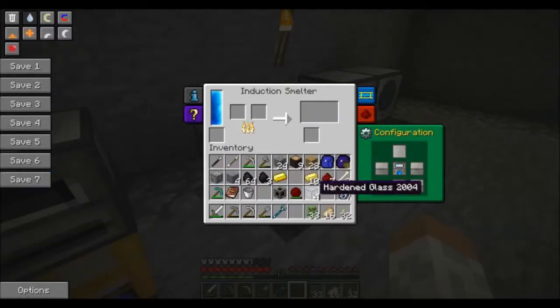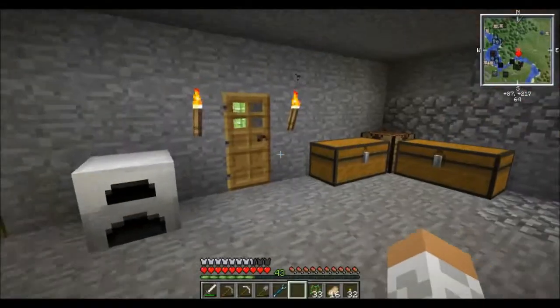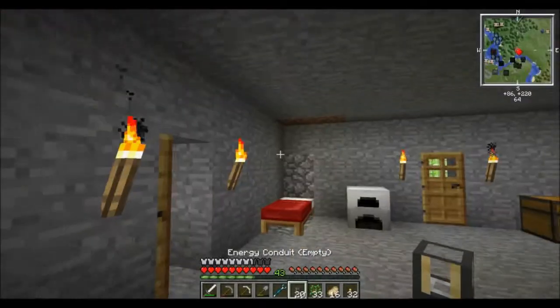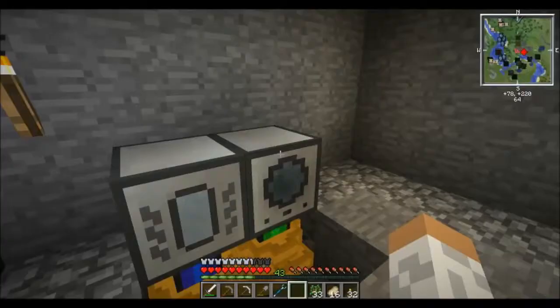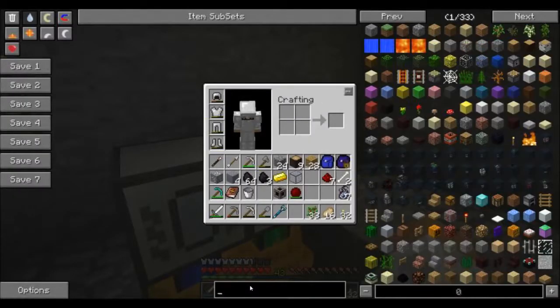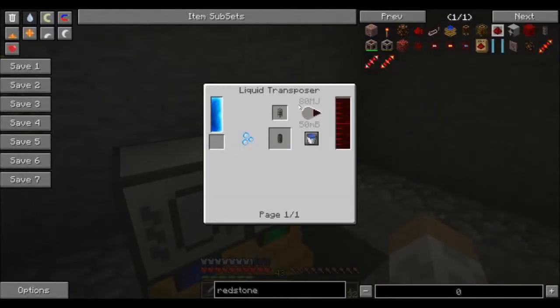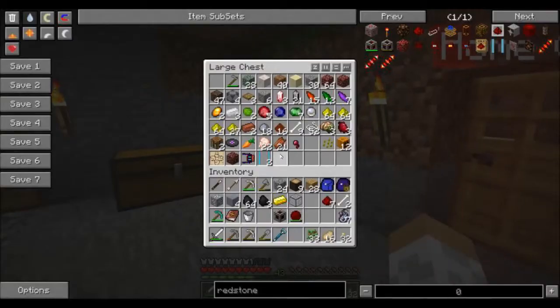Just finishing up the last bit of hardened glass, then I can go up to one of these workbenches and craft it. 20 empty energy conduits — they all go in there. Redstone energy conduits each require 50 MJ, which is two pieces of redstone, so I need 40 pieces of redstone. Do I have 40 pieces of redstone overall?